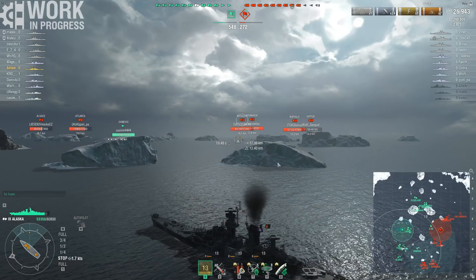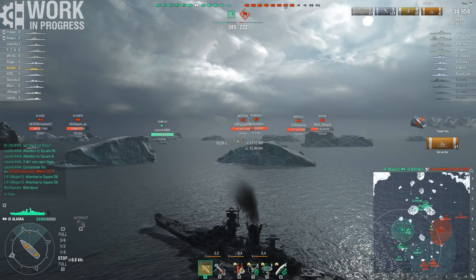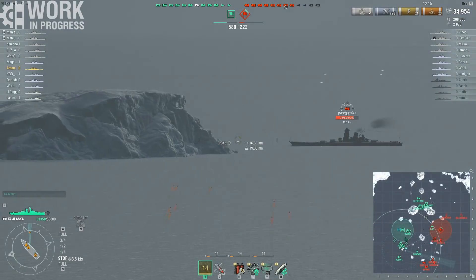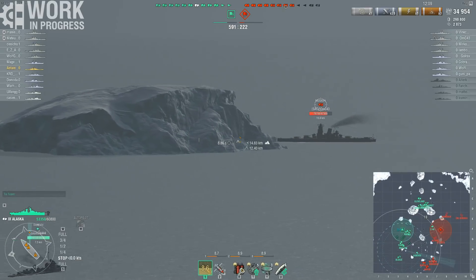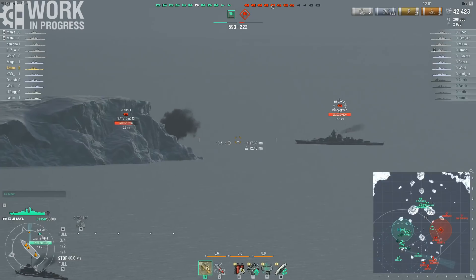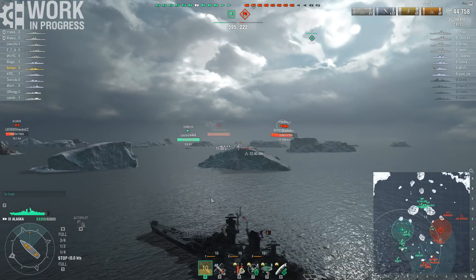I found a nice position where I am not getting spotted and I can shoot this Musashi. I have already one fire burning, now I got the second one — and now he has used his damage control. The high explosive performance on this ship has been treating me rather well. I think it's a 27% fire chance, but you don't have such a high rate of fire, so there is still quite a bit of RNG involved. Overall high explosive has been treating me rather nicely.